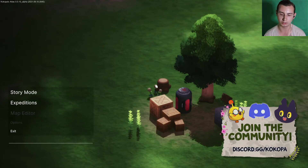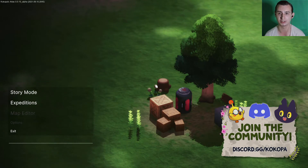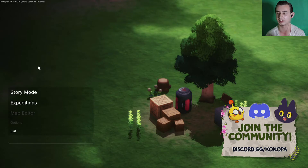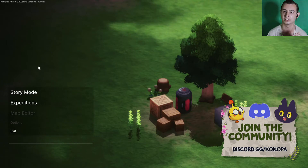Hey guys, my name is Ashley and welcome to Cocoa Pars Atlas. Now this game is a cross between Animal Crossing and Zelda, so let's get into the story mode. This is the demo because this is a game that is going to be released in a couple of months time. This is the Kickstarter demo.